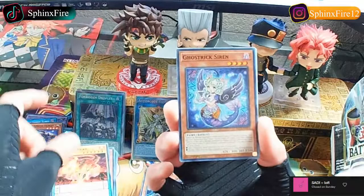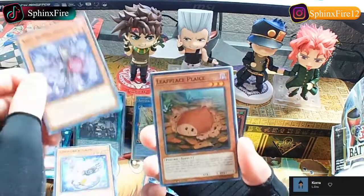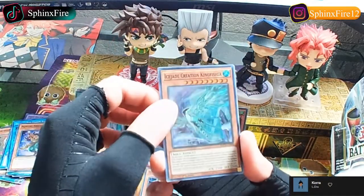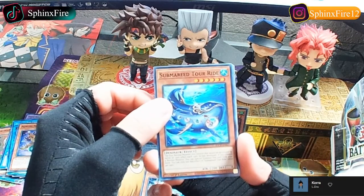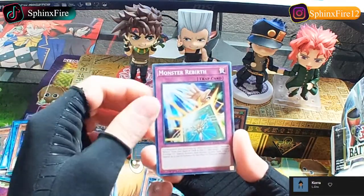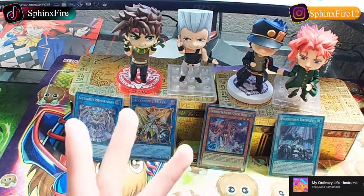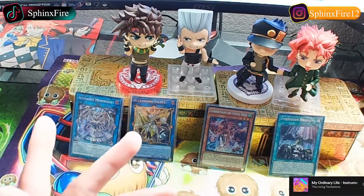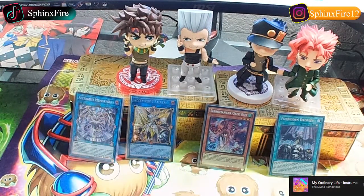Fire Opal Head, Ghost Trick Siren, Neroi the Dream Traitor, Leaf Place Lice Jade Creation Kingfisher, Submarine Tour Ride, Dinomorphia Shell, Monster Rebirth. Thank you all for coming and joining me today. I'll be back tomorrow with some video game coverage if you're all interested. This is me saying sayonara - Sphinx Fire out.